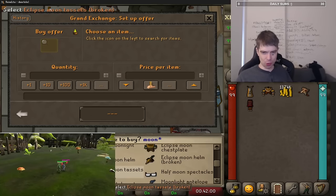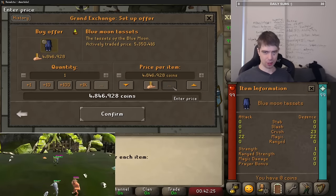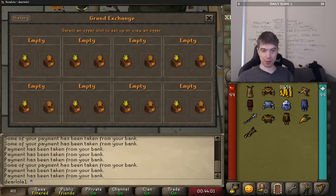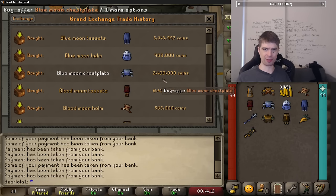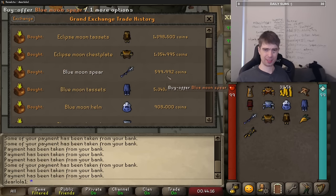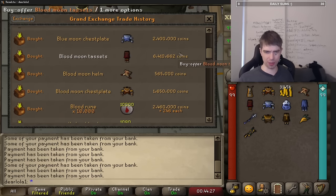I'm about to send Inferno the new moon gear right now, that's what I'm trying to buy. I'm getting hella merged on that but whatever - the pants are so expensive. I don't know how much that was total. Overall that sent me back like 8.5, 9, 11, 12, 18, 20.6, 21.6, 23 - like 23 mil total.